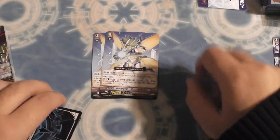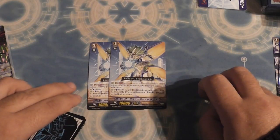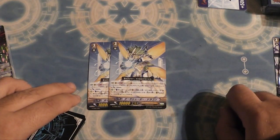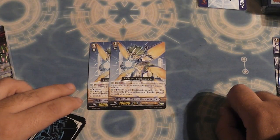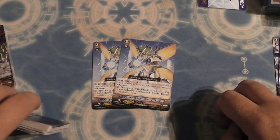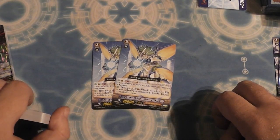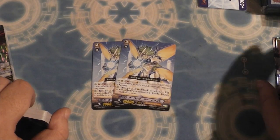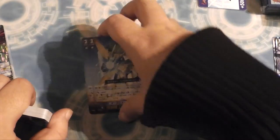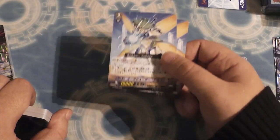Then you've got two copies of card number 3, Aurora Shooter Dragon — a grade three. Generation Break 1 it gets plus 6k when it attacks. The second ability is a superior call: when this unit is placed on vanguard circle you may pay the cost — counter blast 2 — to search your deck for up to one grade two or greater and call it to rear guard. For a common that's not bad — attacking for 16k on GB1 is pretty nice.